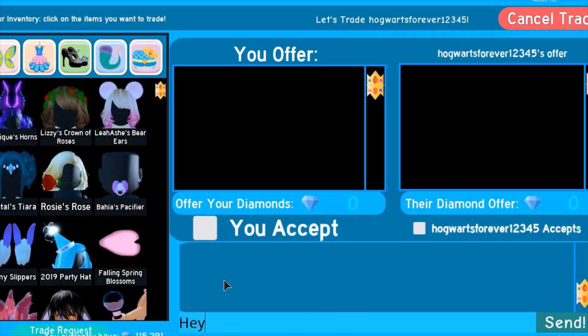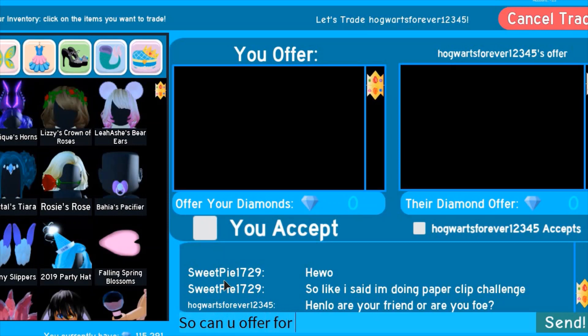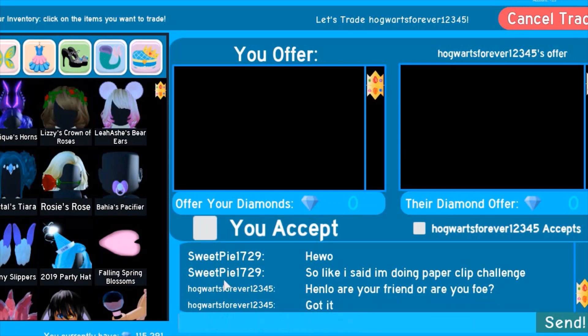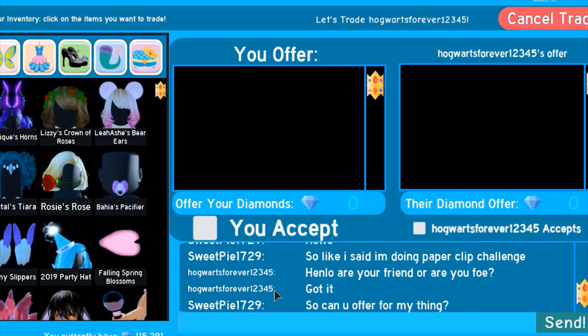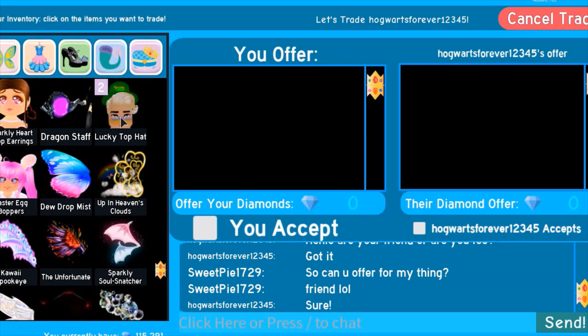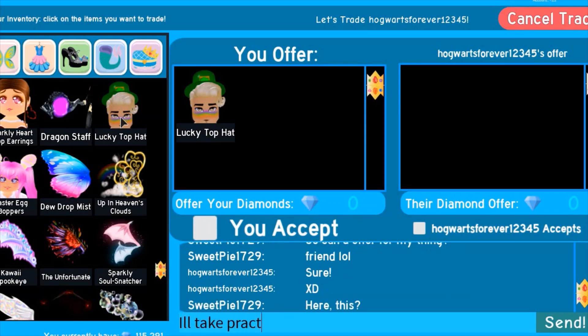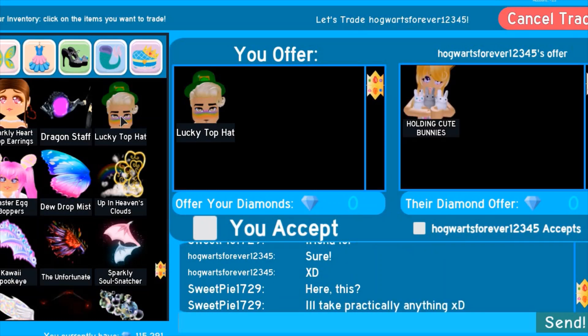I already told her I'm doing the paperclip challenge, so I'm asking her to offer for my things. Are you friend or foe? Okay, here we go — we're putting items in. I'll take practically anything. We're gonna see what she gives us. Yay! Okay, I have those already but that's fine.